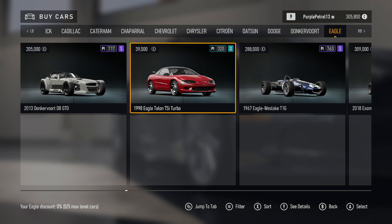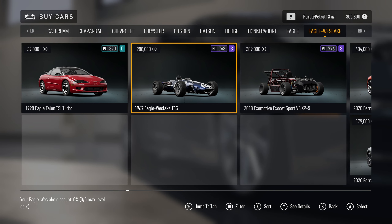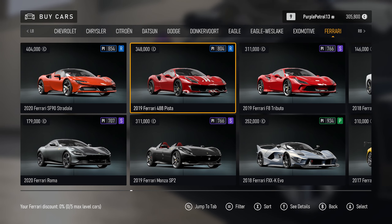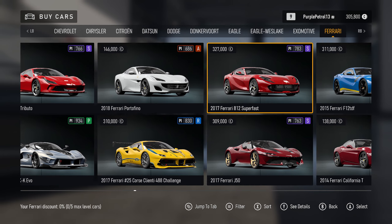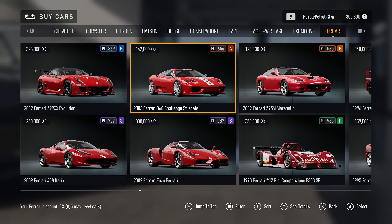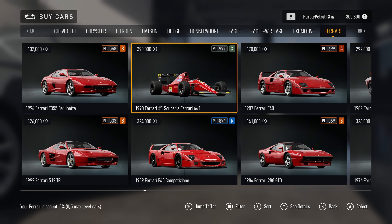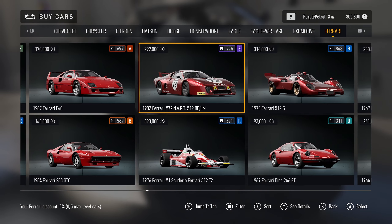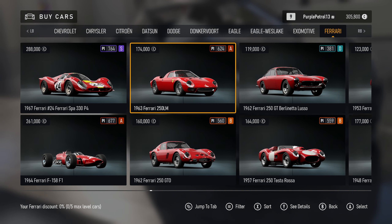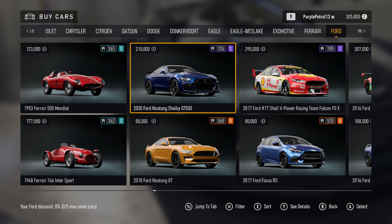Of course I have to shout out the Eagle Talon — not sure why they feel the need to keep bringing that back. Then we have many many Ferraris, most of these the same as in Horizon. One thing you might be spotting here is that they've done away with most — I think actually all — of the SUVs and pickup trucks that we usually see in Motorsport games and in Horizon games. They seem to have got rid of all of those, which I suppose makes sense in the Motorsport title.